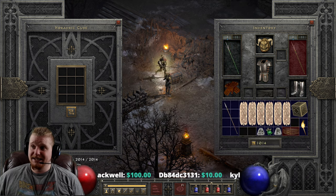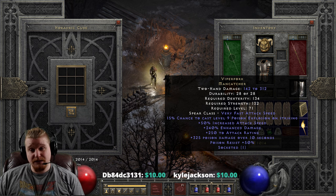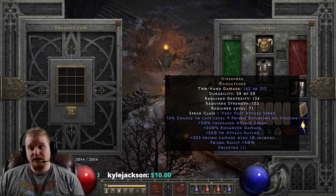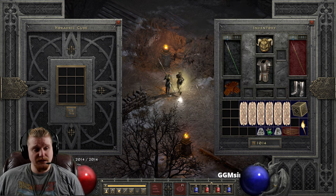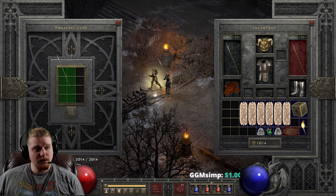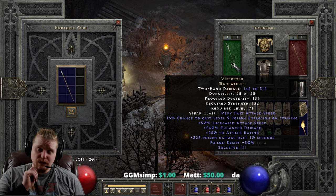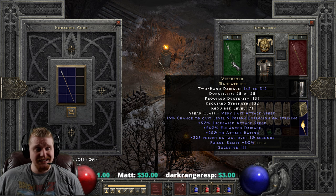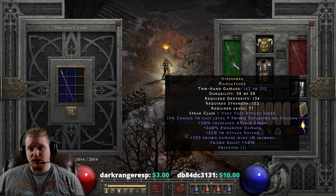We also have 240% enhanced damage on this — and that's a variable of 190 to 240, so about a 50% range there. We also have a really large attack rating bonus of 250, which Arioch's Needle does not have. It's very interesting to point out there's no attack rating bonus on Arioch's Needle, whereas we have 250 attack rating on the Viper Fork — that does vary by about 50, so it's 200 to 250. We also have poison damage of 325 over 10 seconds, so not only is there Poison Explosion on Striking, but there's also poison damage on Striking.